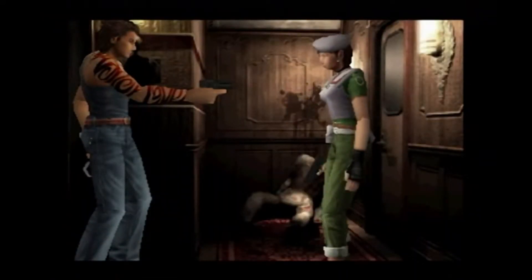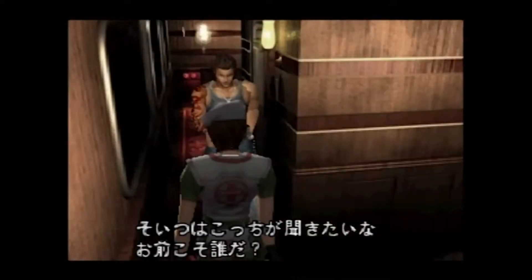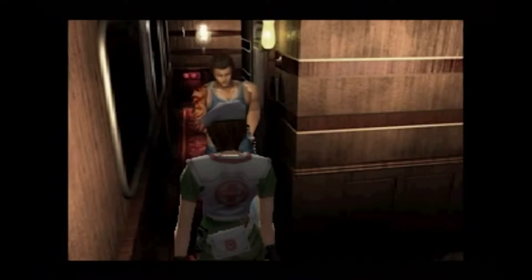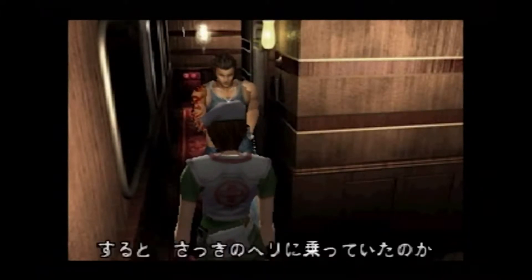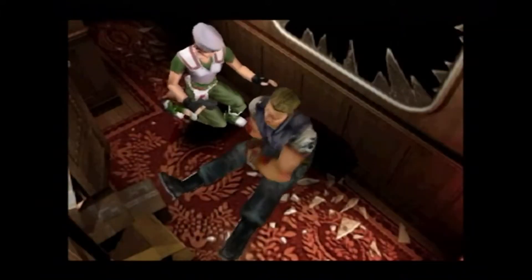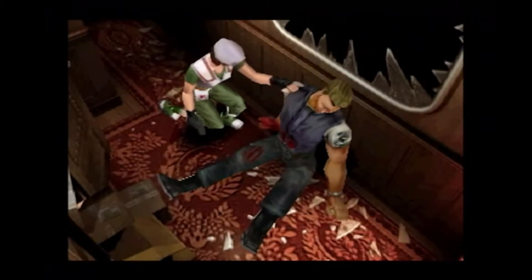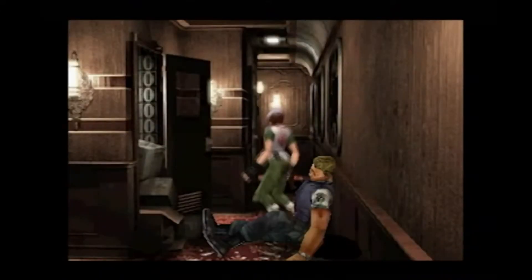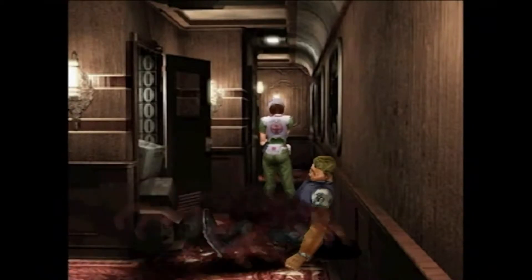The game featured the ability to swap between playable characters Rebecca and newcomer Billy Cohen, a fugitive on the run. This was possible with the N64 because of its use of cartridges, allowing for no load times while jumping from character to character. During development, Capcom decided to carry the game over to the Nintendo GameCube. Even though the new GameCube hardware was disk-based, the two-character mechanic remained intact due to the way the GameCube constantly streams data from the disk and does not load in sections like other consoles.